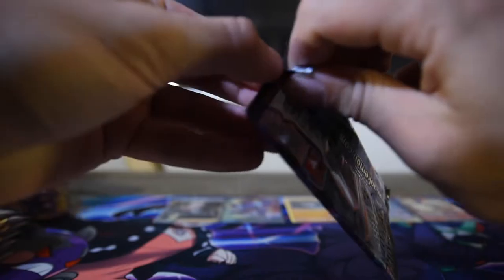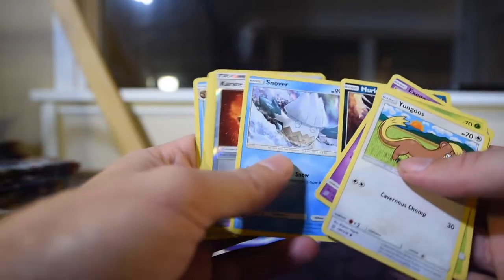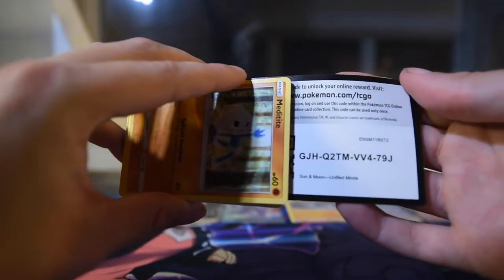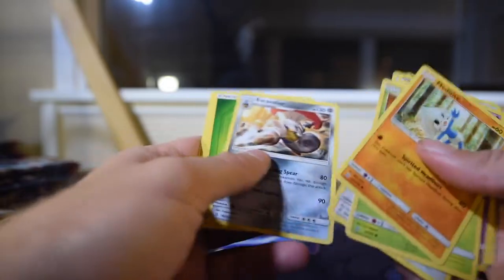Why 143? Because those sleeve boosters you see hanging at stores — you can get a whole case of that if you know where to look. So I bought an entire case of both of those sleeve booster cases, and I opened up every single one in one video. After this, if you're still hankering for more, you can check that out. Codes are probably all gone by now, but — content content content. And yeah, now we're on Unified Minds for a little bit. Drifloon, Blaine's Quiz Show reverse, and Excadrill as the rare.